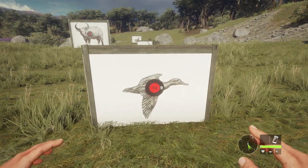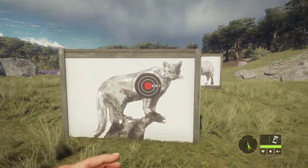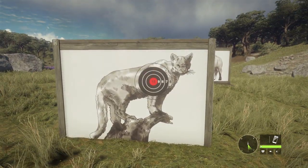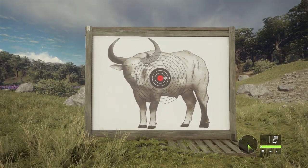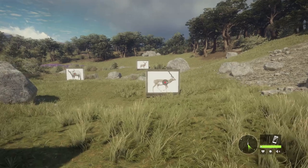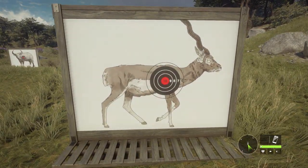Here's one of the new animals — it's a cinnamon teal. Got a puma over here. Whoever did this did a great job, very detailed, really like the pictures. It's gonna be very useful. Some of these targets can be quite hard to hit as well, so good practice.